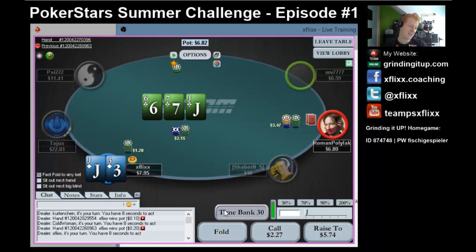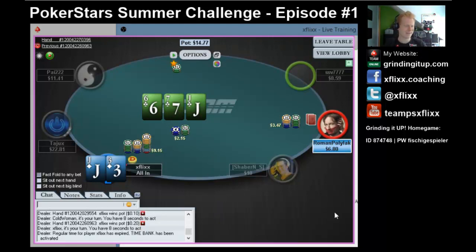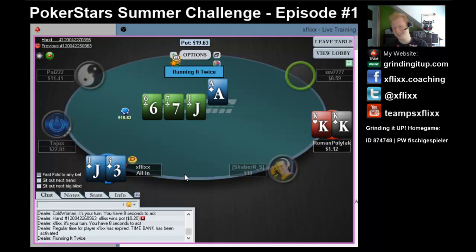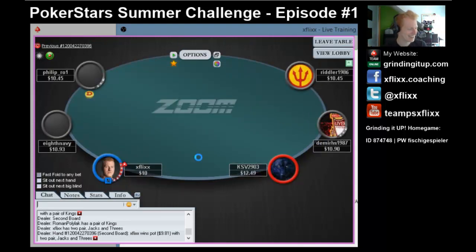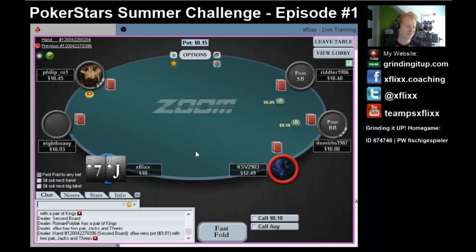That was not the plan. So do I end up folding? He could have ace-king with the ace of clubs. You know what? Rip it. Oh, he has kings - we need to suck out. We run it twice. There's a 3! Yes! Sweet! That was nice. We're going to have some fun here - it's not going to be serious poker for sure.